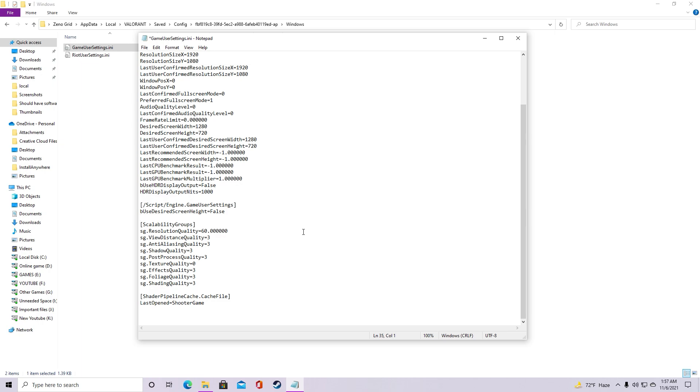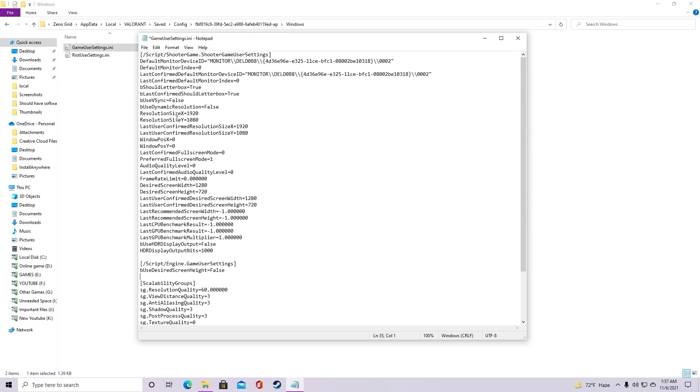If you really have a low-end PC that's lagging in every way, you can set the ResolutionSizeX to 800 and ResolutionSizeY to 600 in both places in the file. Don't do this if your game is running reasonably well or if you're already getting at least 30 FPS at 720p — this 800x600 change is only necessary if you're still lagging after everything else. Then save and close the file.